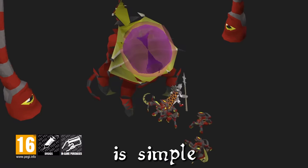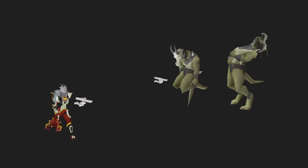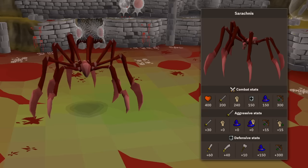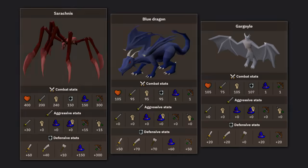PvMing in old-school RuneScape is simple: do lots of damage, get the monster's HP to zero, pick up the loot, rinse and repeat. Well, maybe it's a little bit more complex than that. All the bosses you kill, the dragons you slay, the gargoyles you crush — they're all weak to something.